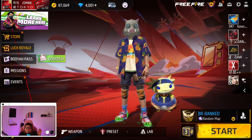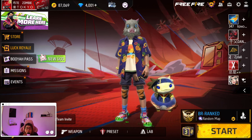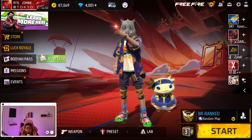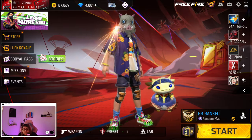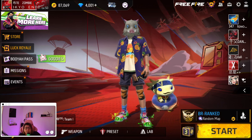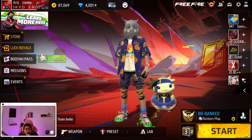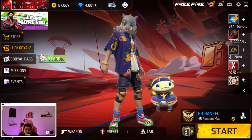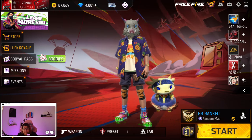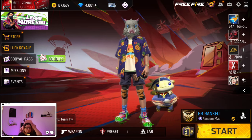Hey everyone, welcome back, it's me Zombie. In today's video we're going to be talking about the Ramadan event coming to Free Fire. It's going to be one of those events where you play to unlock free stuff, similar to the Chaos event. It's going to have a couple of skins, gun skins, male and female, and other things like glue walls and grenades.